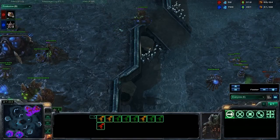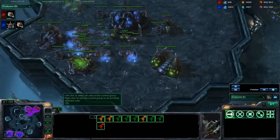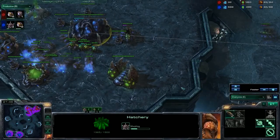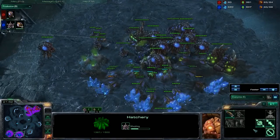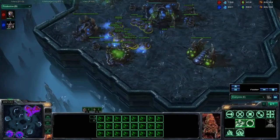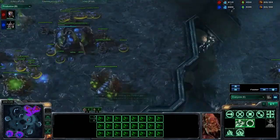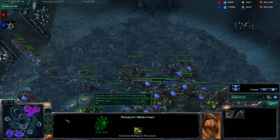He needs to lay down creep tumors and connect these, so his queens — if he goes for hydras — can move around faster. We have a little bit oversaturated here. Finally getting a lair at the 21 minute mark. That's really, really slow tech. He's finally mining some gas. This is really oversaturated. He needs to stop making drones now. Look at this — he has a roach warren and he's not using it. He could be making lots of roaches here.